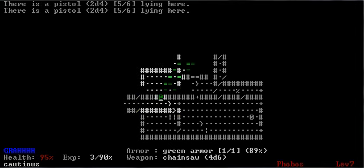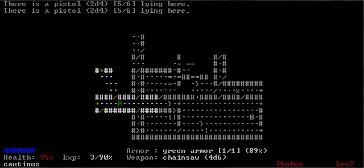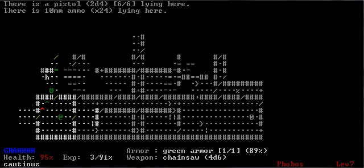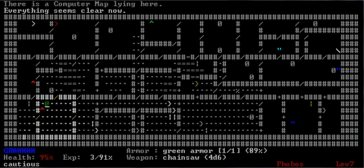Now you notice a recurring theme: spot enemy, hide around the corner, wait for enemy to come around the corner, chainsaw to the face. This is the pro strat. This is the only way you're going to survive, because they won't approach you if they see you — they'll just keep firing right at you.